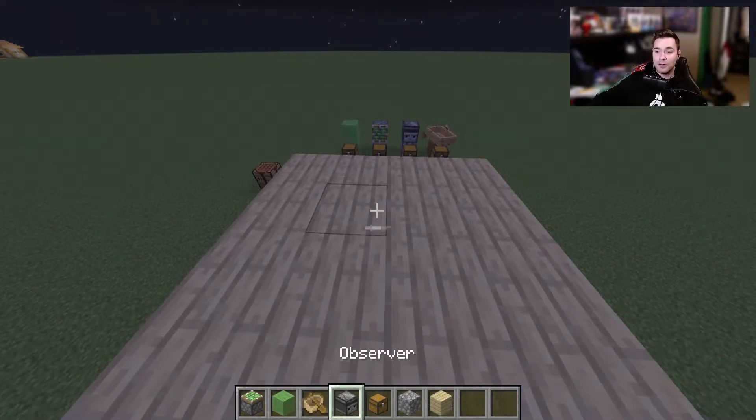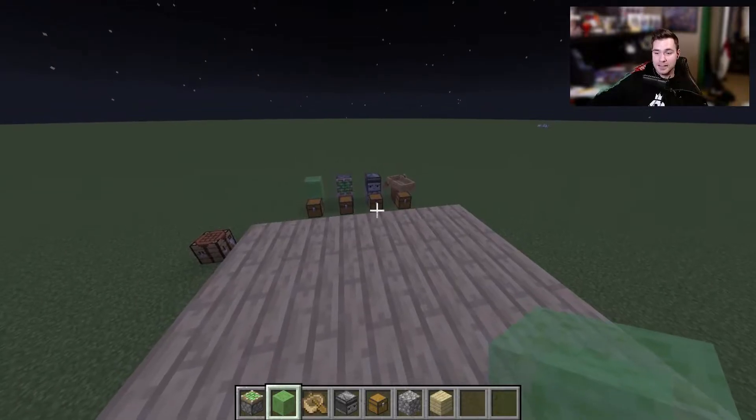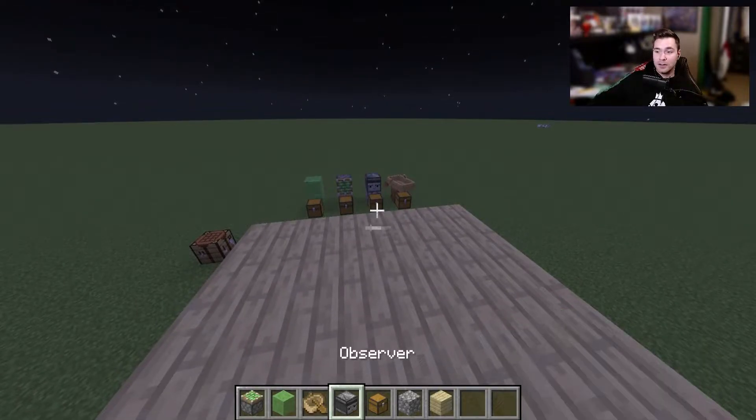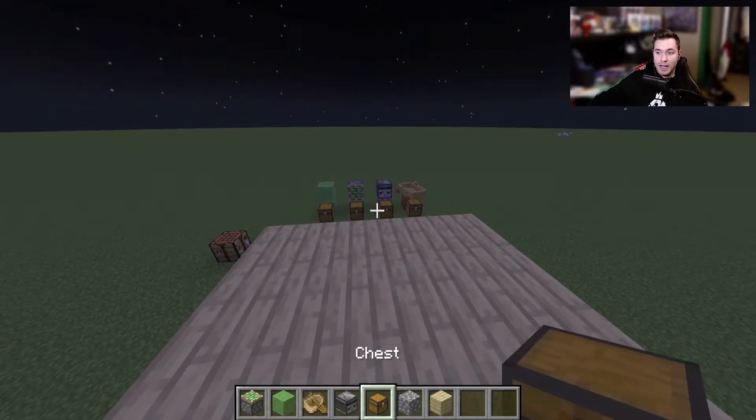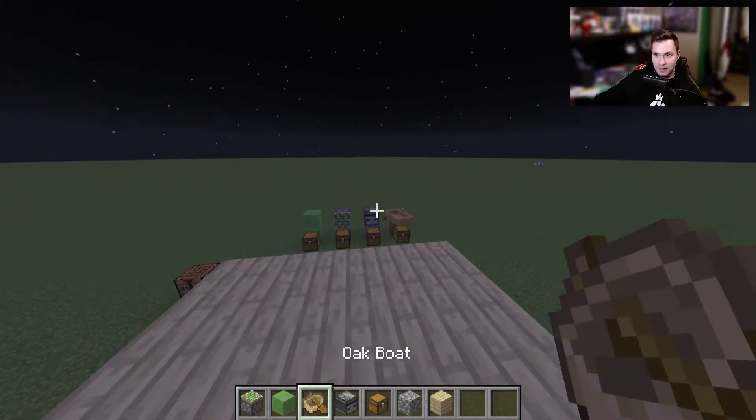All right, so it's rather simple. All you need is a slime block, which I'll show you all the recipes after. You need a sticky piston, you need an observer, and you need some cobblestone or any other type of block. And you need a boat.